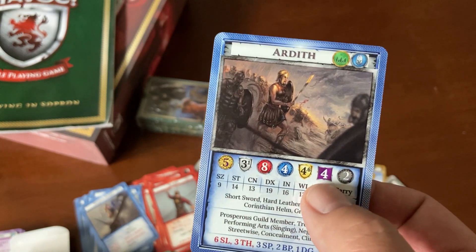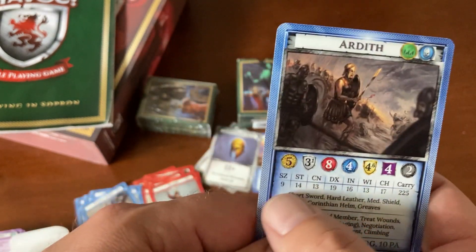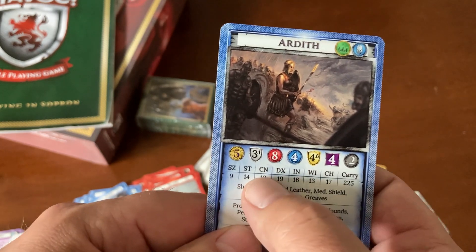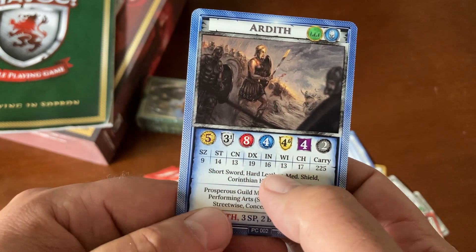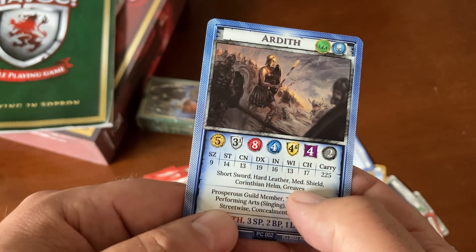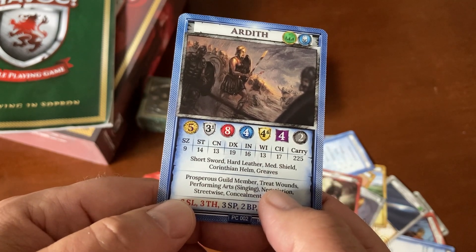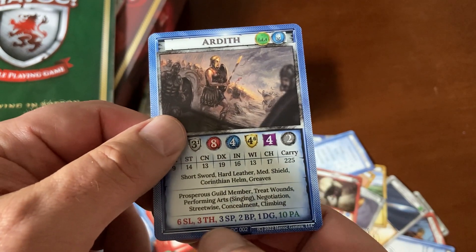Then there's influence and wealth. She is kind of a commoner. Her stats are right here: size, strength, constitution, dexterity, intelligence, wisdom, charisma, carrying capacity. It tells you the stuff she has, her skills, and gives you her deck.